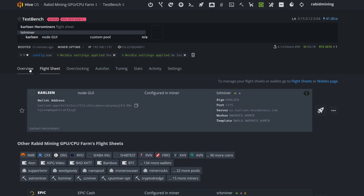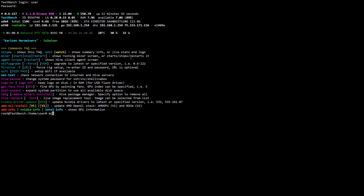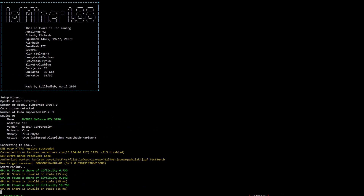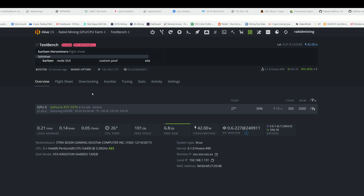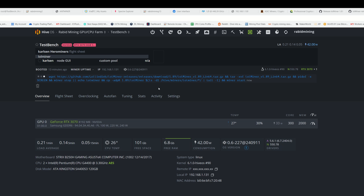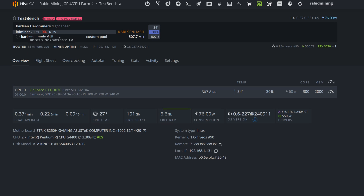Wait a couple of seconds for the command to execute. You can SSH into your rig to check — it's downloading now. LOLMiner 1.88 will start first and give errors because Karlsen Hash V2 isn't in that version. Once it finishes, go back into HiveOS, click 'Run Command', paste in the install command, and run it. You'll see 1.89 is now installed.